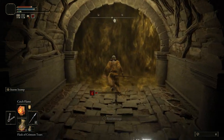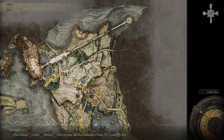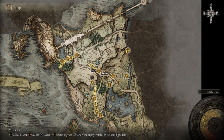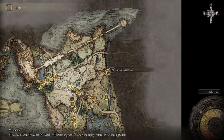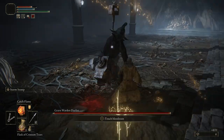As you can see, we're about to enter the arena with the Gravewarden Duelist here. I'll show you on the map. Basically, you just need to go to the river and follow it straight north to the Murkwater Catacombs. If you go straight east from the Gatefront Ruins, you'll find the river. Just get on your horse and follow it all the way up. You'll find a door called the Murkwater Catacombs, open it up, go in, fight your way to the final room, and then take on the Gravewarden Duelist.